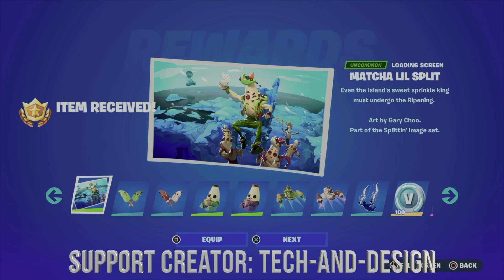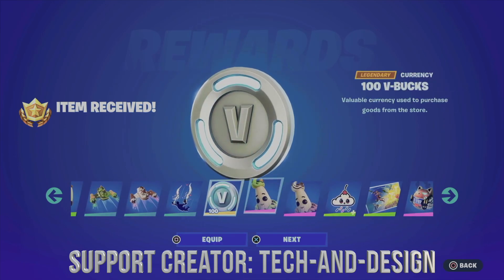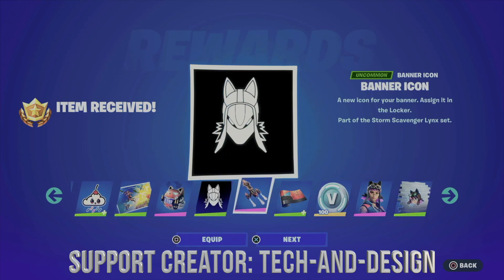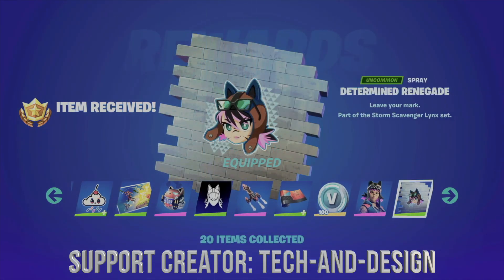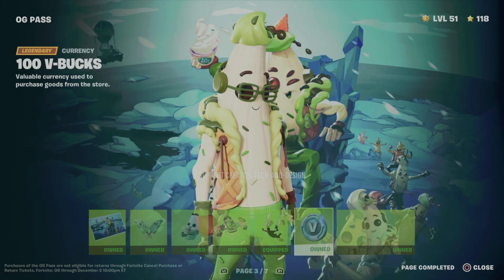Right now you guys can equip everything or just go next, next, next - it doesn't really matter. What I'm going to do is click equipped on everything except for the V-bucks that you can claim, and then go next. Same goes with the V-bucks again. Equipped, equipped, and we just got everything from page three and four.